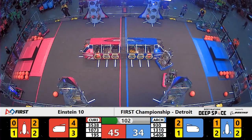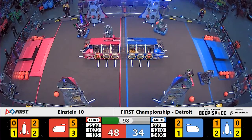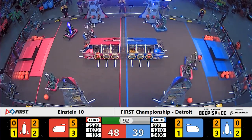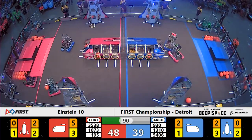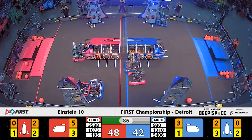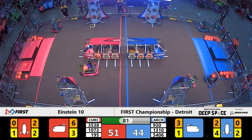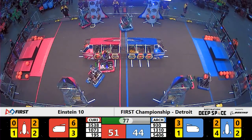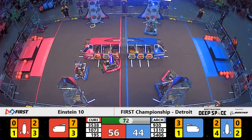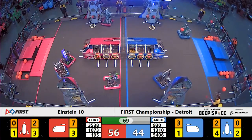Back for Curie on red. Plenty of cargo being dropped in behind some null hatch panels that were left in place during the sandstorm. The robot working on that for red is Robojackets. Their alliance partners Cyberknights are dropping off some cargo and hatch panels, working on a rocket on their own. They move their attention to the rocket on the other side of the field, pushing away the defensive Runnymede Robotics. Runnymede is now a little bit out of the way. Cyberknights drop off three more points for the red alliance, 56 to 44.